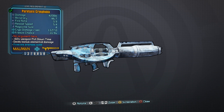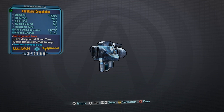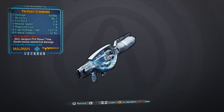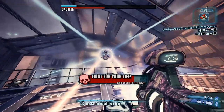The reload speed is always going to be pretty slow, between five to six seconds. Mag size maxes out at five on the Plenteous prefix. This thing does some pretty good cryo damage — around 1,127 cryo damage per second — and the freeze chance is pretty good at around 32 percent.